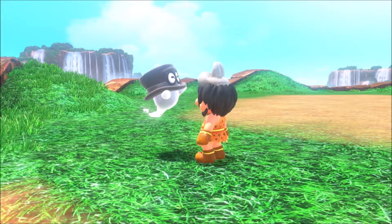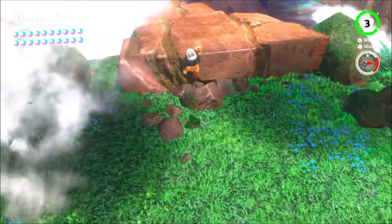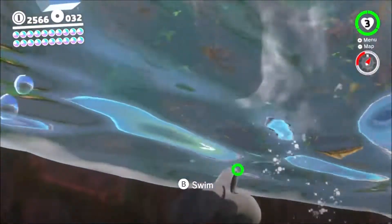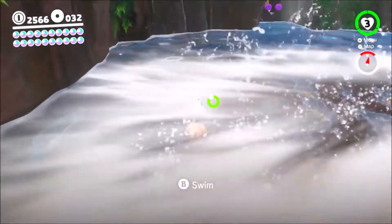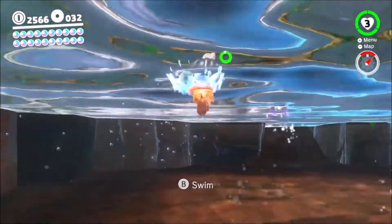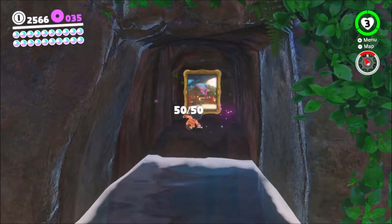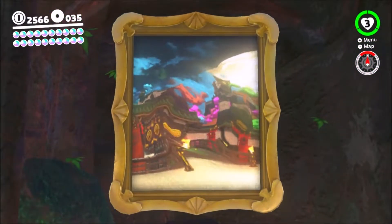This ghost wants a caveman outfit — that's why I had the caveman outfit beforehand, just to prepare for that guy. There are also some moons you can't get unless you buy a certain thing from the store. There are more purple coins over there, and I think I collected all of them. Fifteen total — yep, I got all fifty purple coins in the Cascade Kingdom.